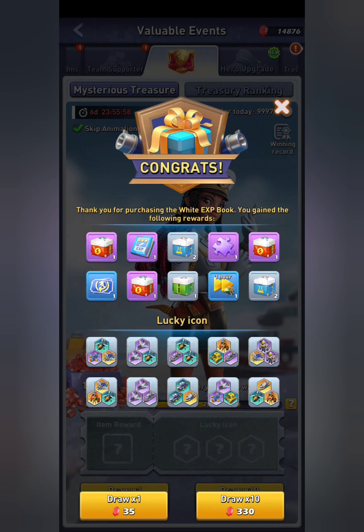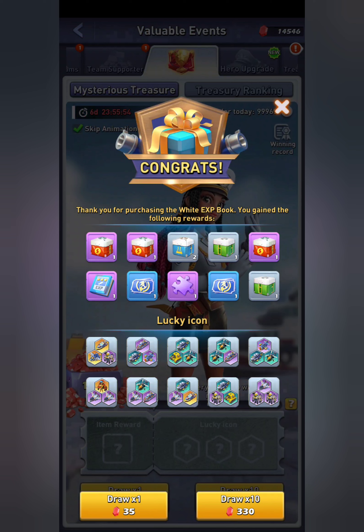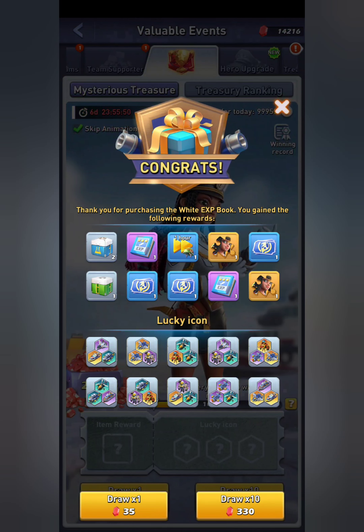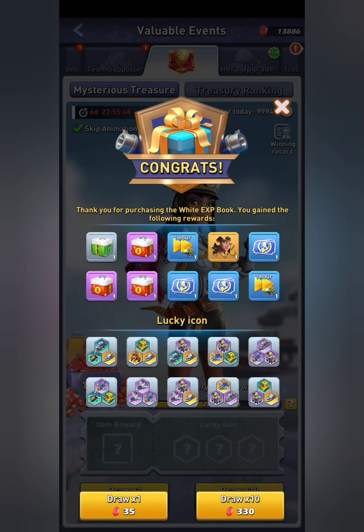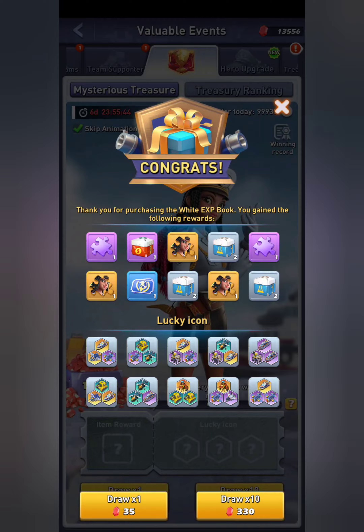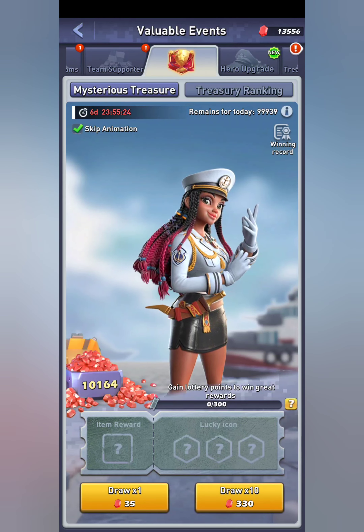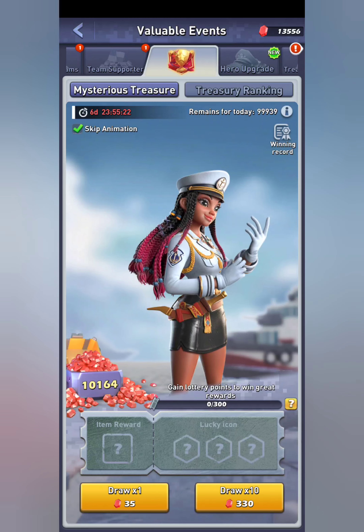So we'll see what we got here. We got two shards. You get a bonus one for every 30 spins, basically. So we got three, five, six — this will be seven, eight, nine, ten. So that only cost me right about 1,900 gems for her. Not a bad deal at all.